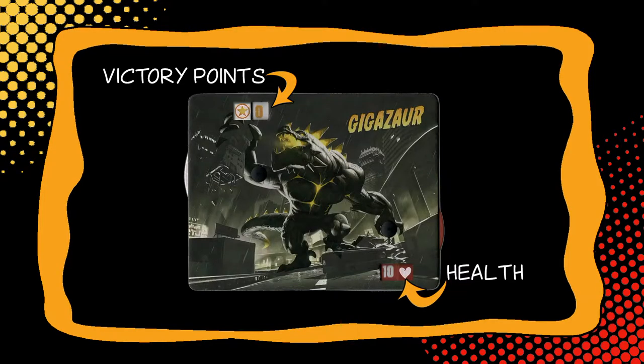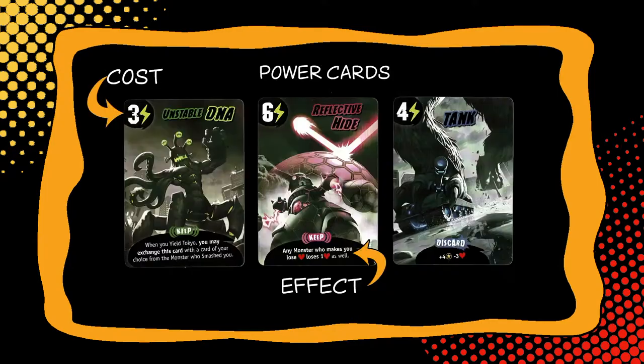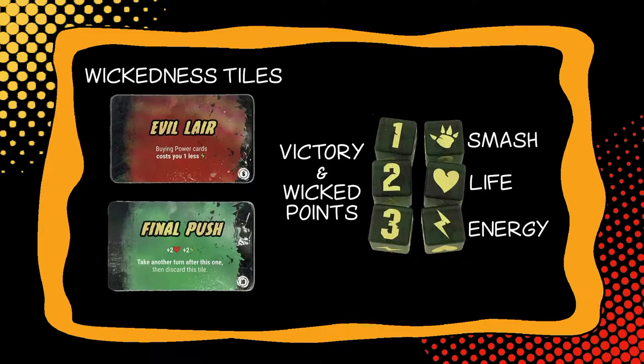Each player gets a player board for their monster with two wheels on it — one for victory points and one for life points. There are also power cards that you can buy on your turn. You use energy to pay for them, and they come in two types: a keep type and a discard type. Discard cards resolve immediately and keep cards you keep until you use them.